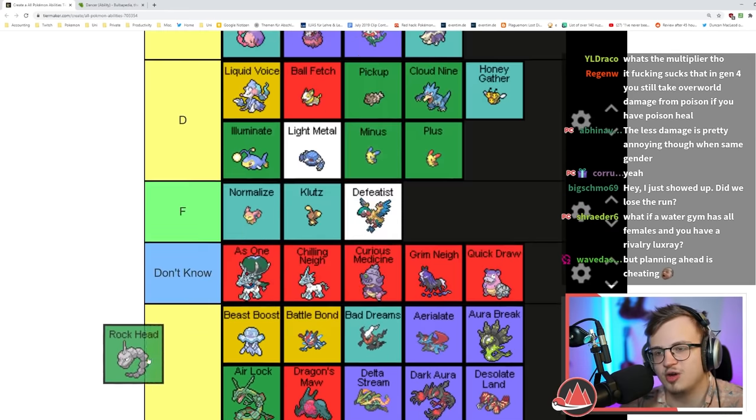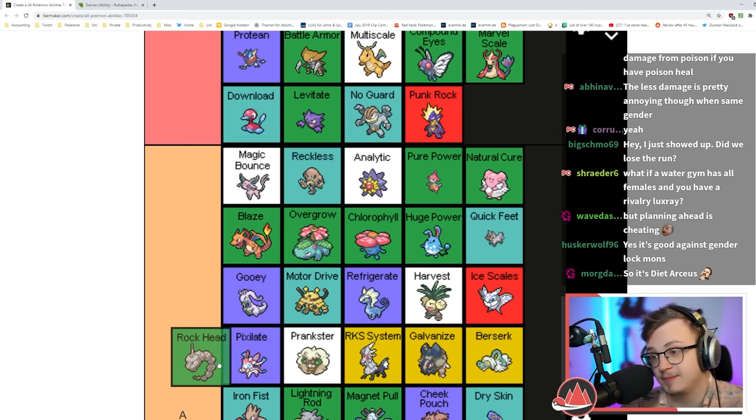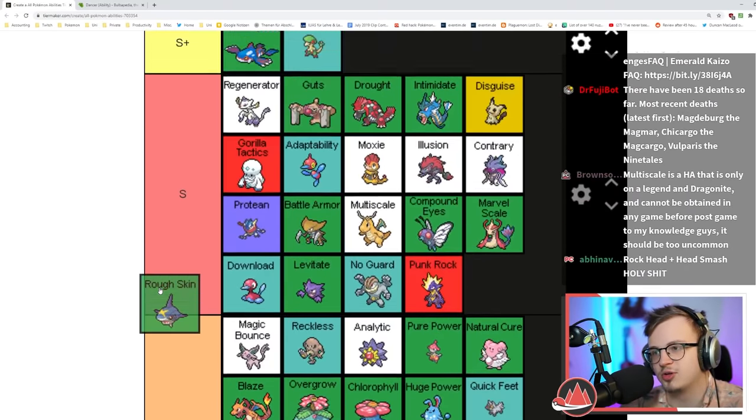Rock Head — no recoil is really good. Not having to take recoil is really really strong because recoil moves are very good. I think Rock Head is definitely an A tier ability.